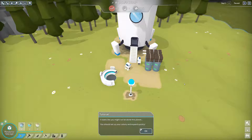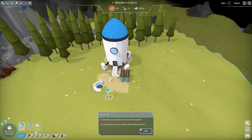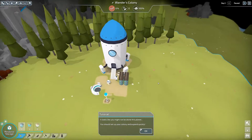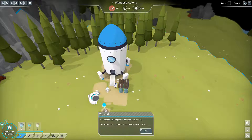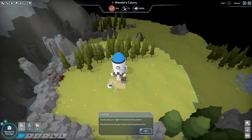Hey guys, WonderNorth here. This is episode 10 of the let's play series for the game The Colonists. We're starting mission number four, which features some potential enemies. The tutorial warns that we might not be alone on this planet - there's another settlement somewhere on this island, so we need to expand quickly.